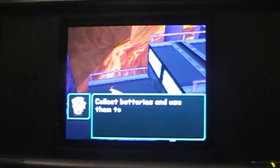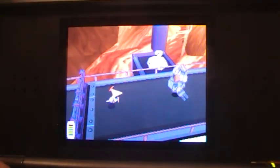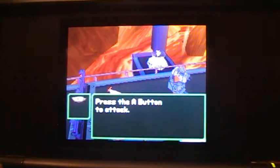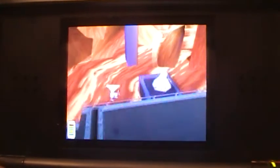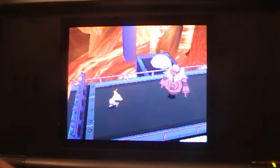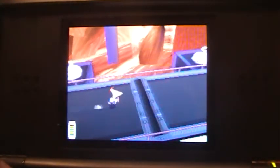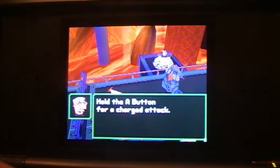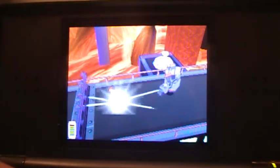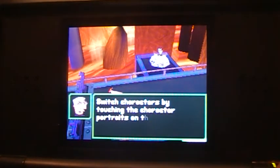Collect batteries and use them to make purchases at the shop. You also need batteries to unlock doors and other objects. Press the B button to attack. Press the B button for a special attack. Press the A button for a charged attack. Press the B button for a special attack. Switch characters by touching the character portraits on the touch screen.